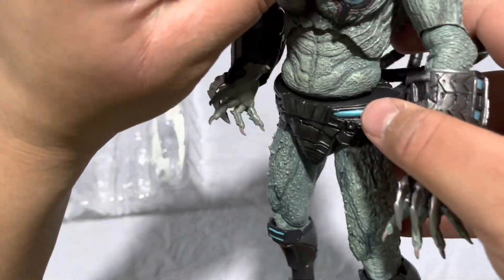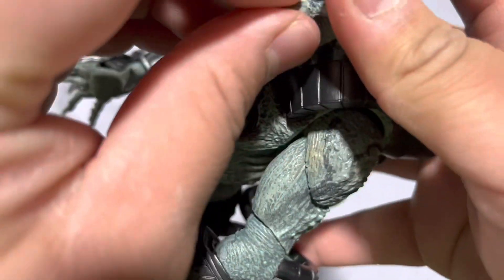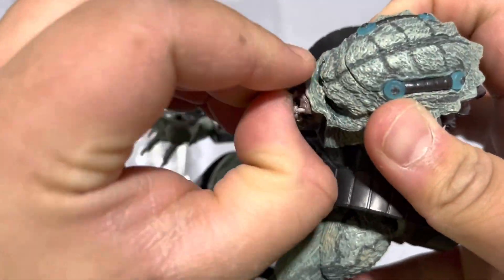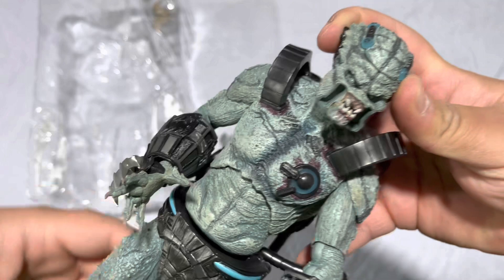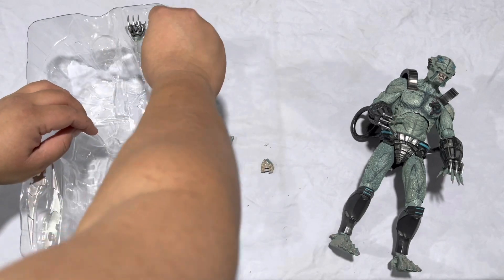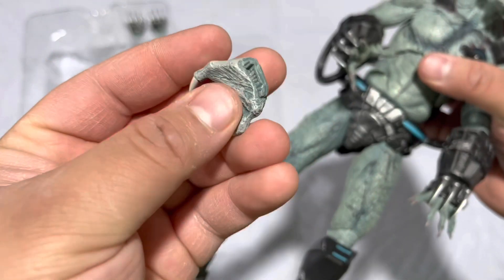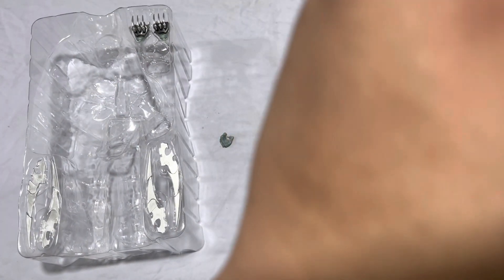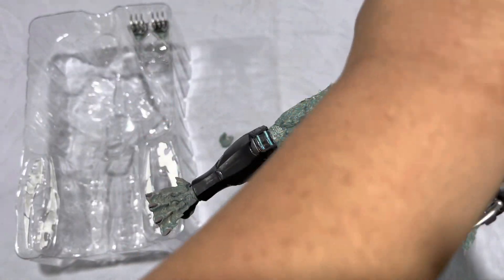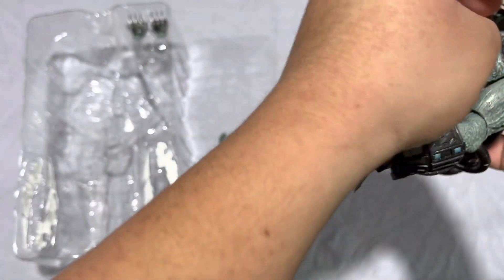I do believe these come off — yes, they do! That's some nightmare fuel right there. And now that makes sense because I was looking at these here like 'what are these?' I thought they were some type of weapon, but these are actually his open mandibles. That's definitely the look to go for. Boom — we're live, baby! Yeah, that looks a lot better.